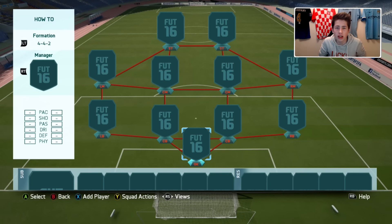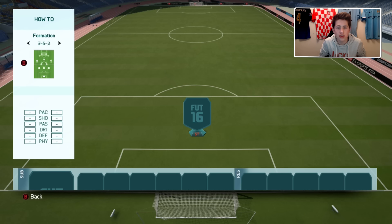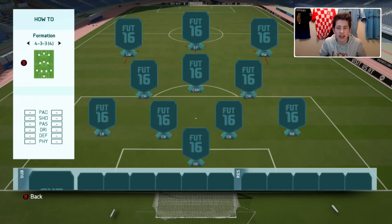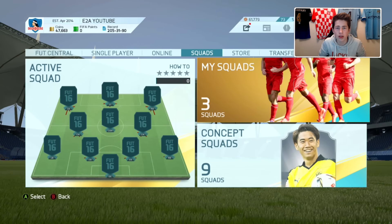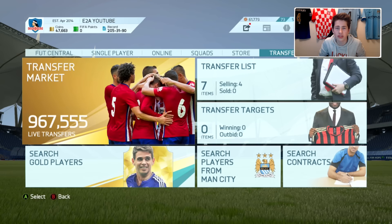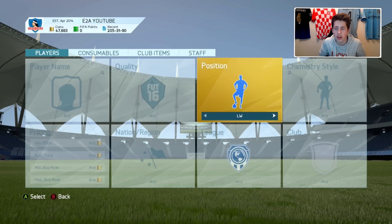To begin with, pick a formation you really like. The one I like personally is the 4-3-3 fourth variation — it's great for building hybrids because it has easy links, and I can give you a template to follow with the same chemistry. We need every player on 9 chemistry, and I'm building a minimum 3-league, 3-nation hybrid. With a 25,000 coin budget, you generally want to spend about 20% — roughly 5,000 coins — on one star player.